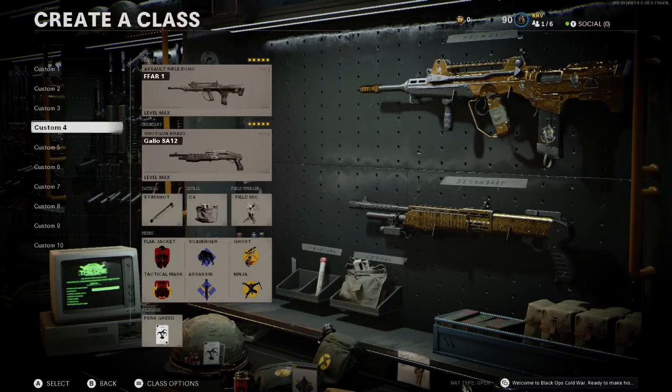It has a high fire rate so it's really good at short range, and at long range you do have to tap it a little bit — you can't just spray it like the XM4. You do have to tap it, but it does a lot of damage at long range, especially with this build.